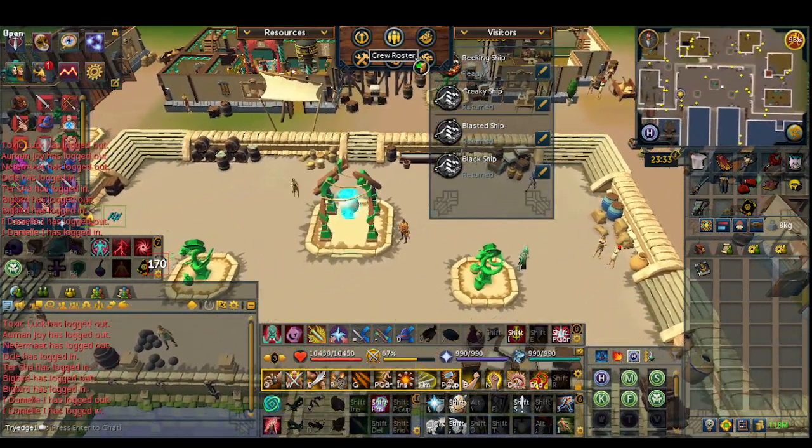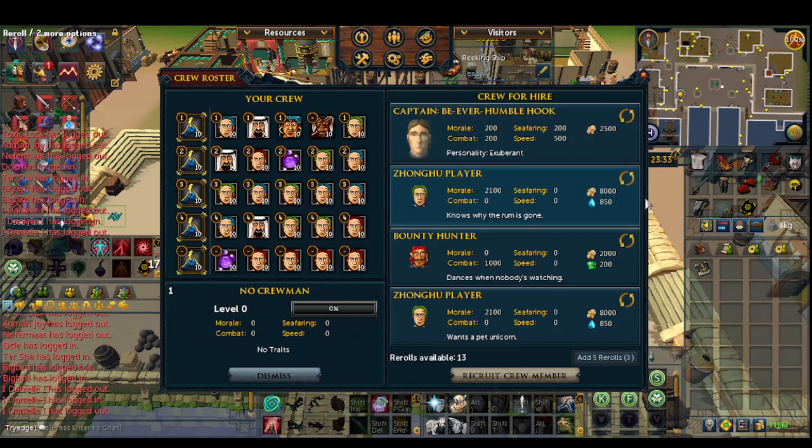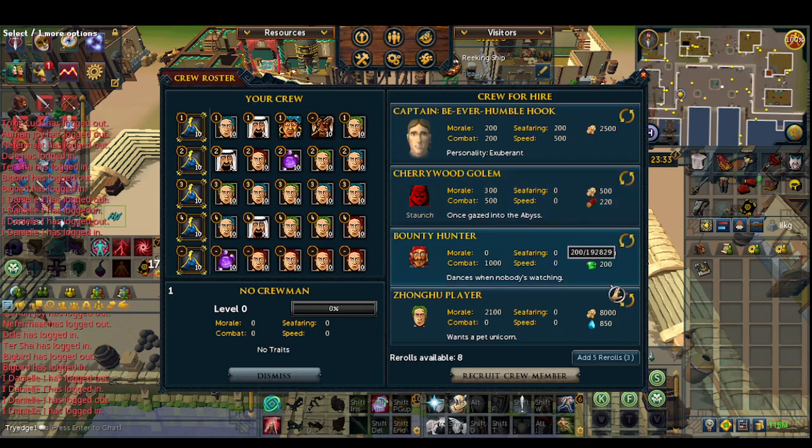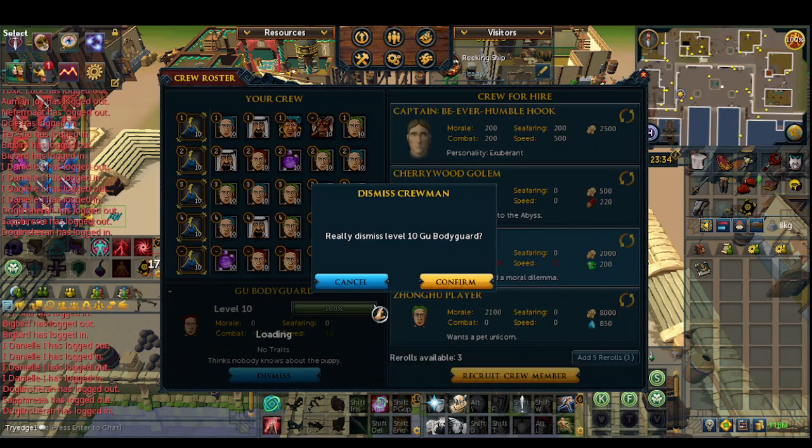There are six little icons on the top of the screen. You want to click on the Crew Roster, and to the right side you're able to refresh it. There's a chance, depending on the island you have, of what the resource is. You can click and then recruit a crew member — just make sure you have some space. If your whole crew roster is filled up, you can right-click and dismiss them. Don't worry, there is a confirmation, so in case you ever mess up, you'll be perfectly fine.